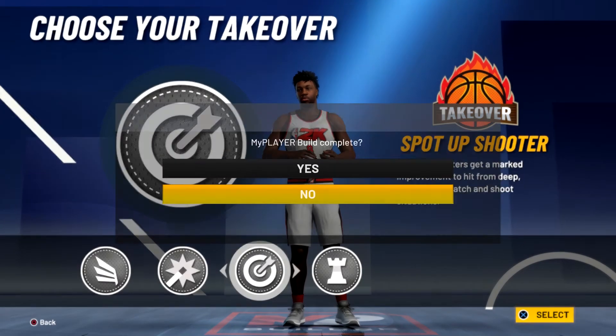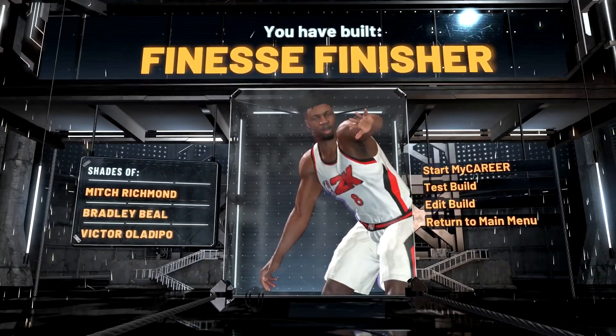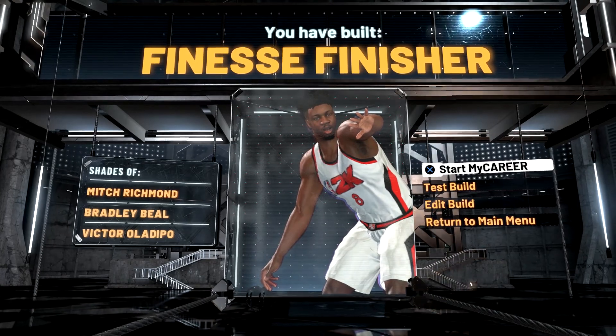For the takeover, you can realistically go with either the slasher takeover or the sharpshooter takeover — I'm going to go with the sharpshooter takeover though. And the build is complete! You have built a finesse finisher with shades of Mitch Richmond, Bradley Beal, and Victor Oladipo.